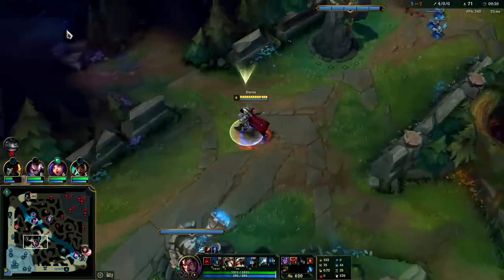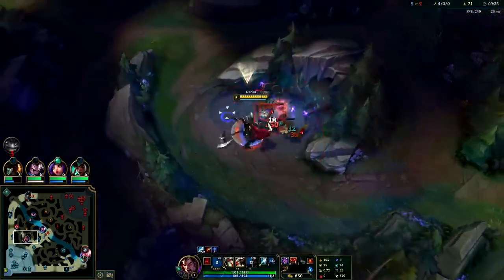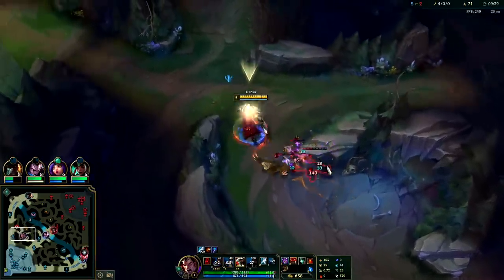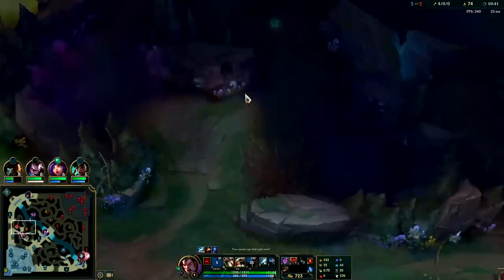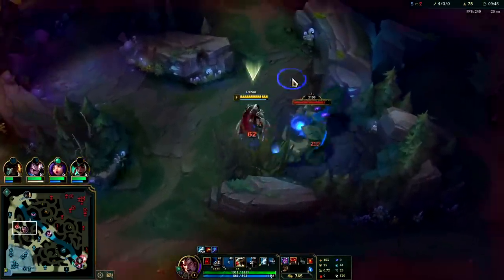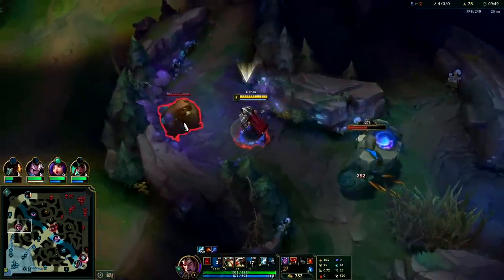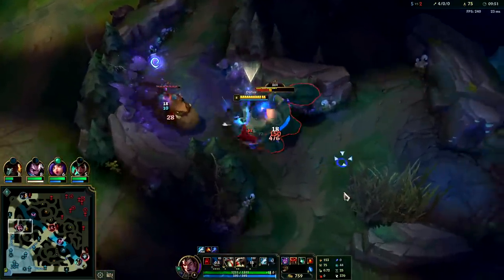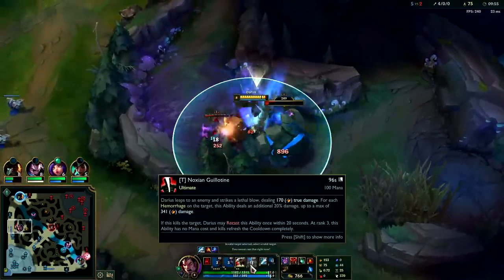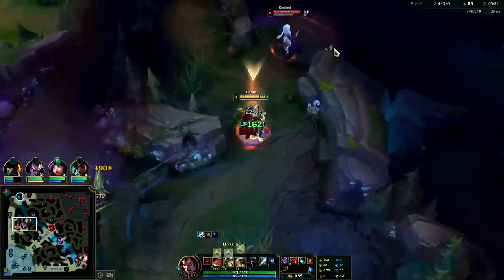Kindred is so far behind. Darius's hook outranges her base auto attack range. If she's going to dodge your hook she has to time her Q, because technically the hook has a travel time - if she starts her Q right as you start your E, she can escape it. But if she doesn't do that she'll die, because your hook slows and then your W slows. She can't kite you out once the hook lands.